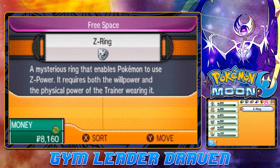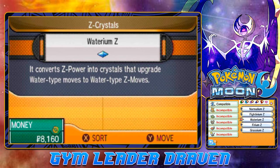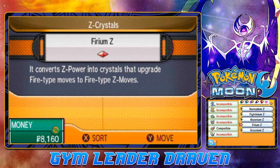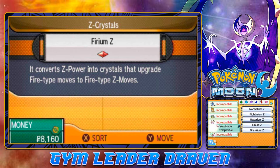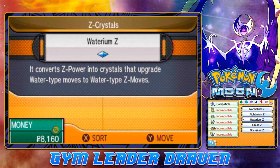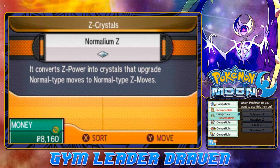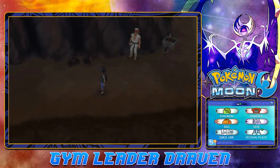So here we go, we got the Z-Crystals. We got quite a few of them — the Normalium Z, which works with everybody, the Fighting-type Z, the Water-type Z, the Fire-type Z, and the Grass-type Z. Only one Pokemon can use the Fire-type Z, so let's go ahead and give that to Inferno Blade. And the Water-type Z — let's give that out too. Eventually we'll find some more Z-Crystals personalized to a specific Pokemon, like a Pikachu one. Let's give this one to Rockruff. So we got three Pokemon equipped with Z-Crystals and I guess we're going to do this now and battle this guy at the very end.